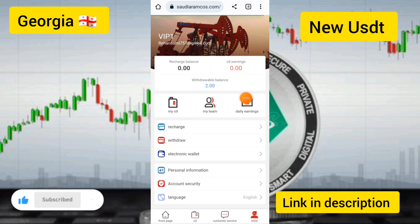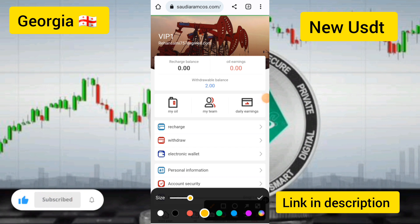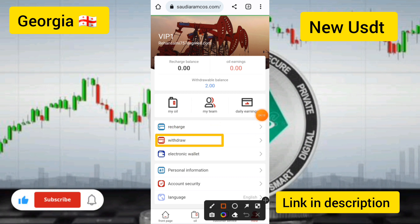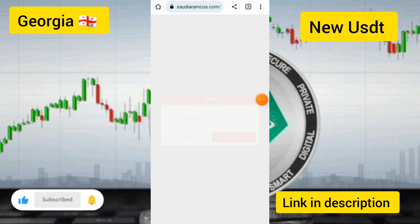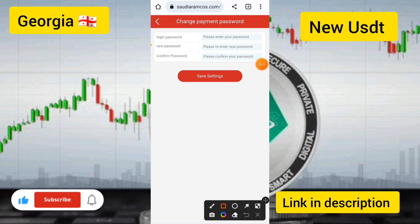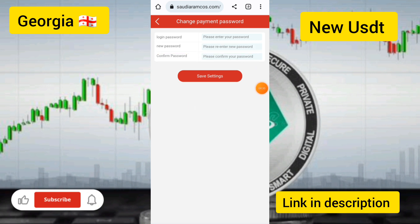You can see the withdrawal balance available in your account. Go to the withdraw option and click withdraw now. First, set your withdrawal password: enter the login password, then enter a security password, confirm it, and touch save settings.